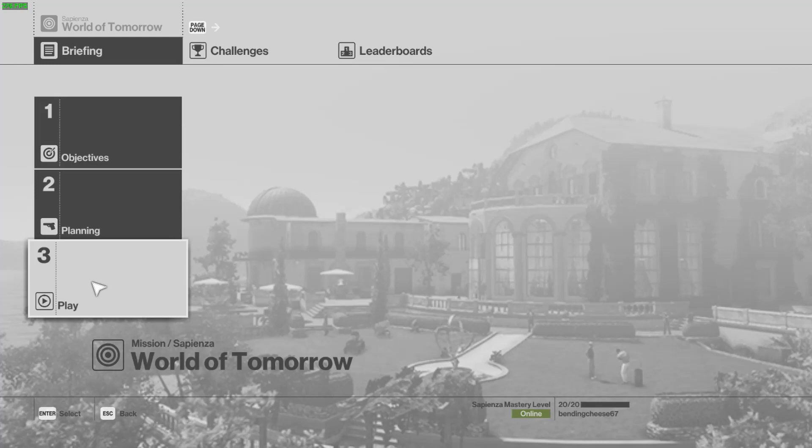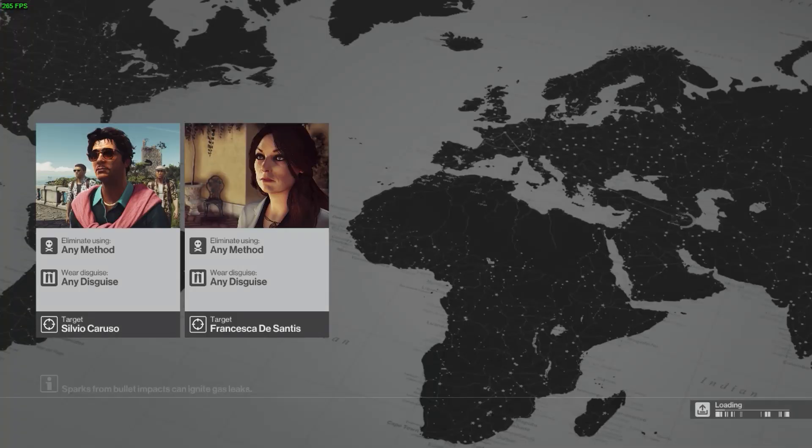I won't wait for the full five stars to pop up, because you can see that before they all appear. So I won't waste much time on the loading screen. Now onto Sapienza — we're going to be starting as a mansion guard.